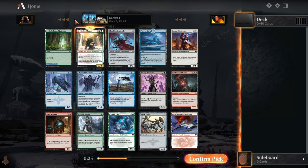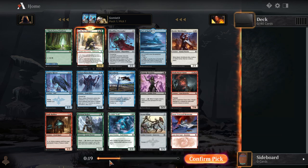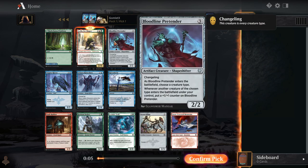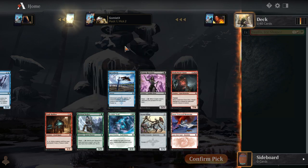Probably the strongest card in the pack. None of our commons are fantastic — Augury Raven's pretty solid, a flyer in blue. Ice-Hide Troll's good in the heavy snow decks, but nothing super stunning there. Our rare is just a dual land that is actually worse than the common dual lands in the set — you'd prefer just the ones that tap for snow mana generally. And our uncommons outside of Svella: not super great, although Bloodline Pretender can usually be pretty good.